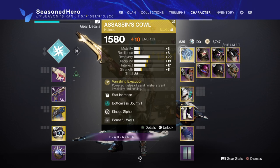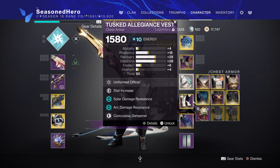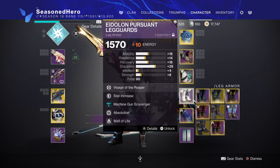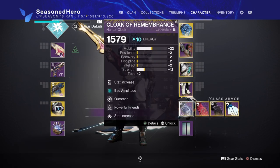For the Head we have Discipline, Bottomless Bounty, Kinetic Siphon and Battle of Wills mod. Arms we have Resilience, Focusing Strike and Font of Wisdom mod. Chest we have Resilience, Thermal Sword Plating, Concussive Dampener and Melee Wellmaker mod. Legs we have Resilience, Heavy Machine Gun Scavenger, Absolution and Well of Life mod. Cloak we have Strength, Bad Amplitude, Outreach and Powerful Friends mod.